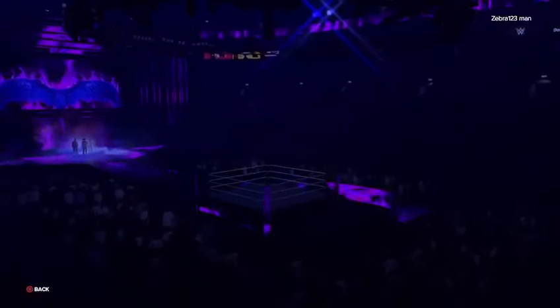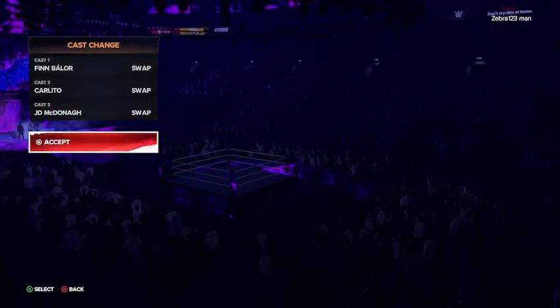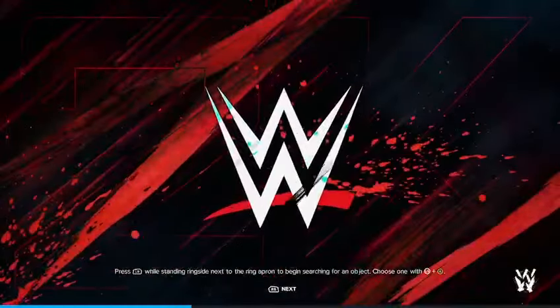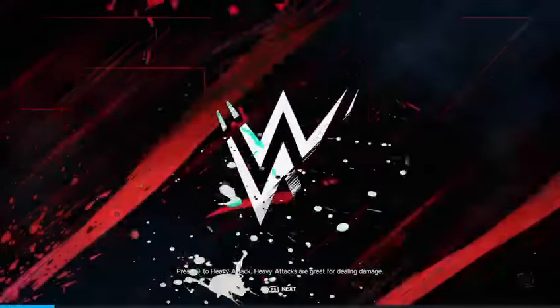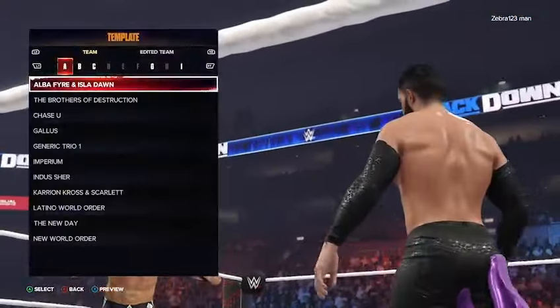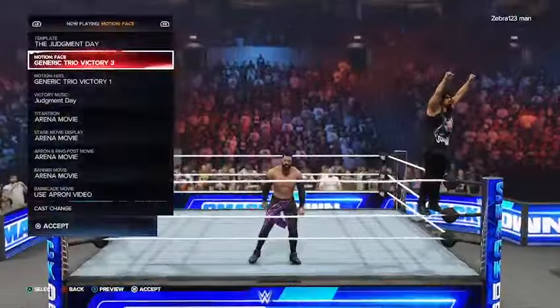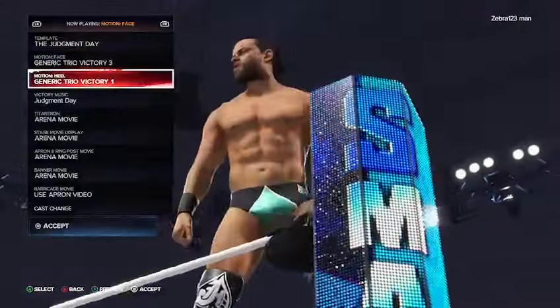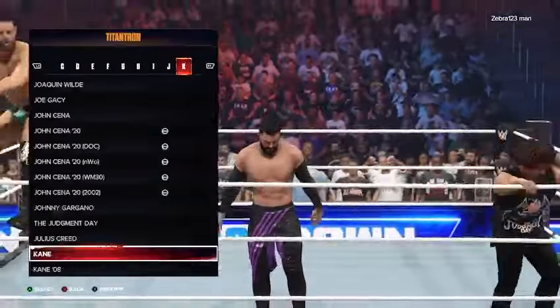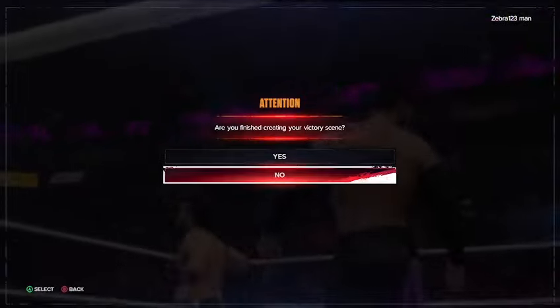Put Finn Balor first, Carlito second, and JD McDonough third, then press Accept. For the trio victory motion, do the Judgment Day one already in the game. For the motion phase, do generic trio victory three, and generic trio victory one for heel Judgment Day. For the Titantron, stage and movie, apron and ring post, and banner movie, you want Judgment Day for all of these. Then go ahead and press Accept.